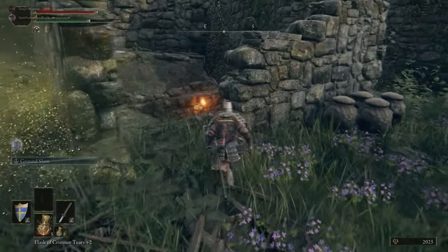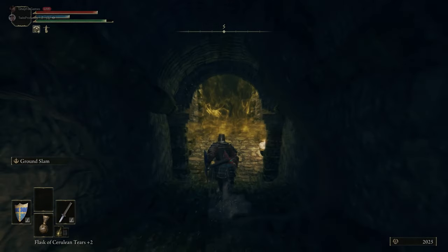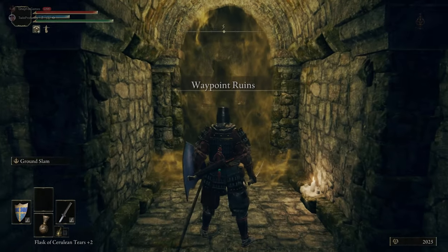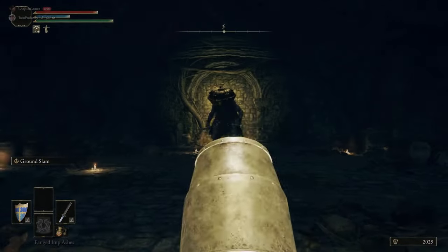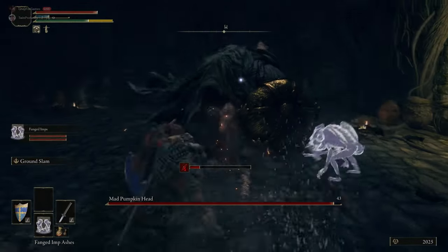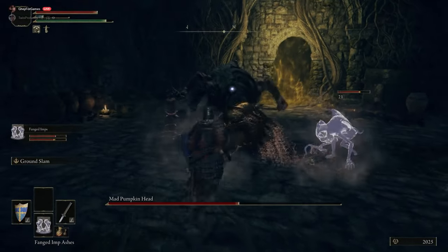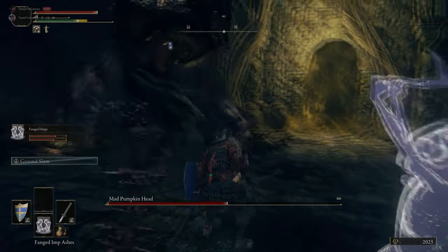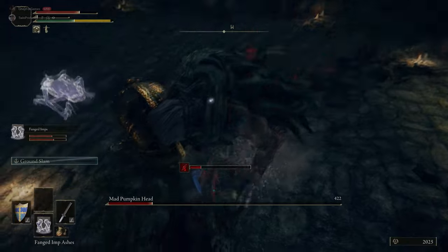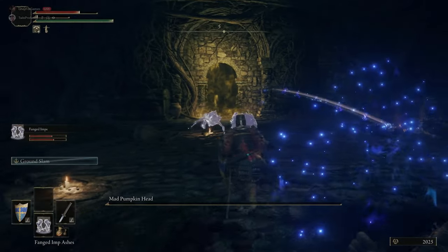Once you've grabbed those items, head down to take on the solo Pumpkin Head boss. This is another great enemy where Ground Slam and imps with bleed is a great way of dealing with it. Its head can absorb damage, so try and hit it from the back — that's very easy when you have a bunch of imps doing most of the work. Ground Slam can stagger them and then you can go for the critical. Easy peasy.